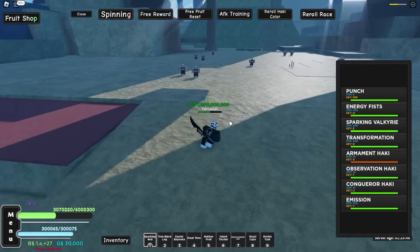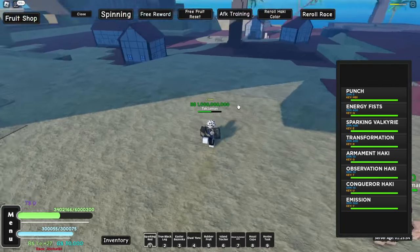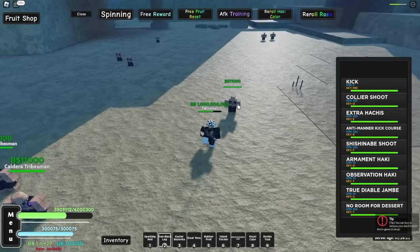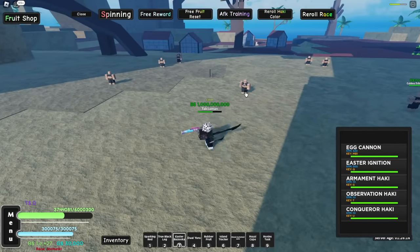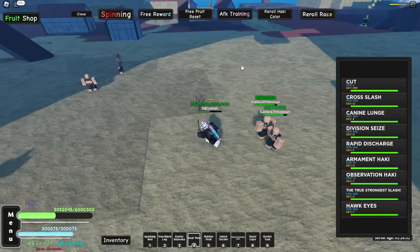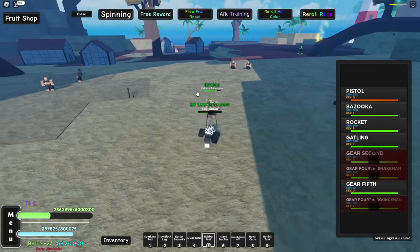Since hockey is kind of broken right now, let me use my M1s as a baseline. I do about 30,000 raw damage. With hockey added on, the aura doesn't show but it does buff damage — it goes from 30,000 up to 60,000. So with hockey on: Sparking Red M1s do about 60,000; True Black Leg does 48,000; Easter Bazooka is around 395,000; and the Dual Yoru does about 429,000. Our rubber fruit pistol does 98,000.